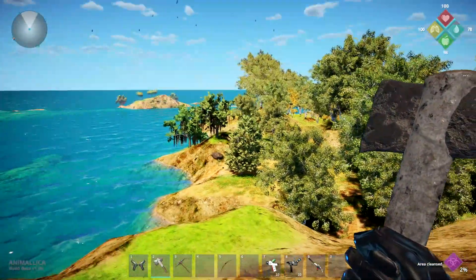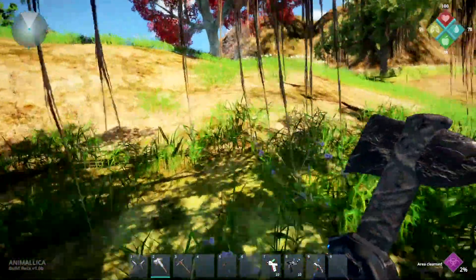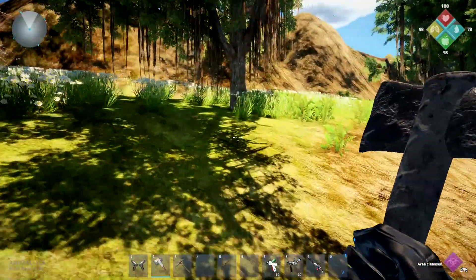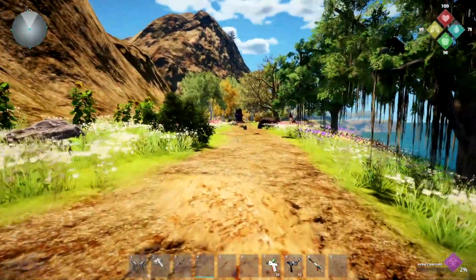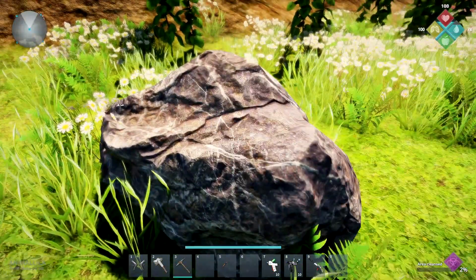We've got some kind of swampy type trees over here too. I guess we're supposed to stay on the path though, right? With the tutorial. And then once the tutorial is over, I think what it is we can come back here. Because the corruption is what we've got to get rid of here. Let's break a rock so you guys can see that too.